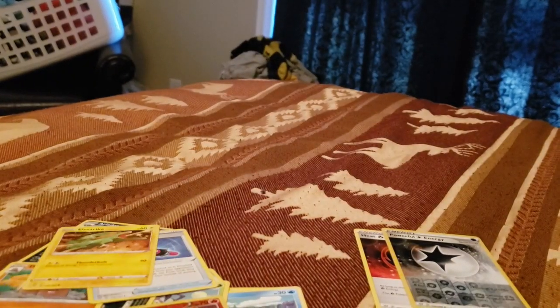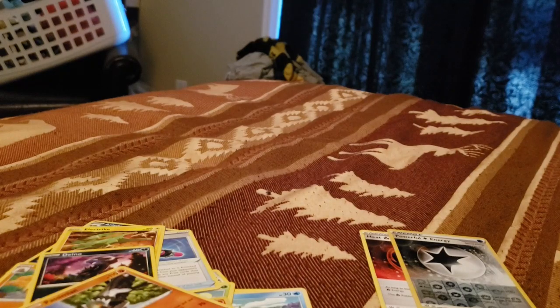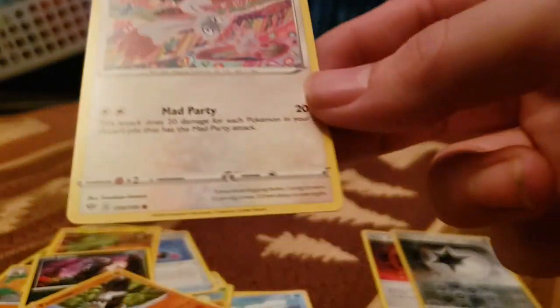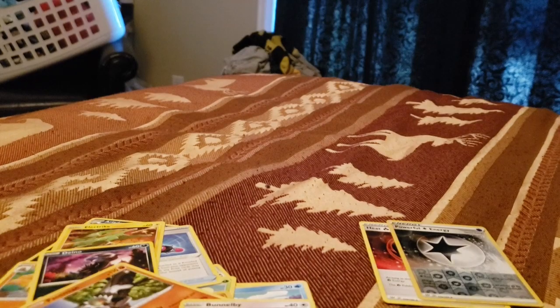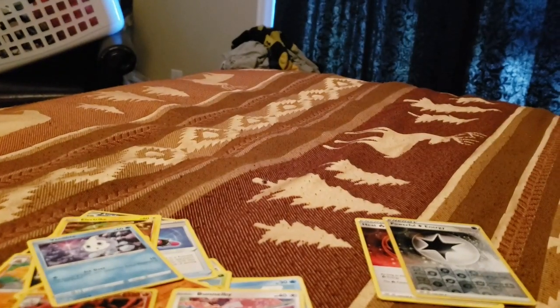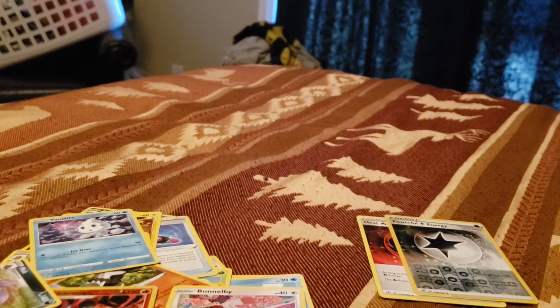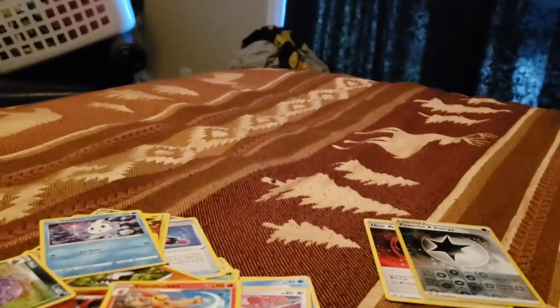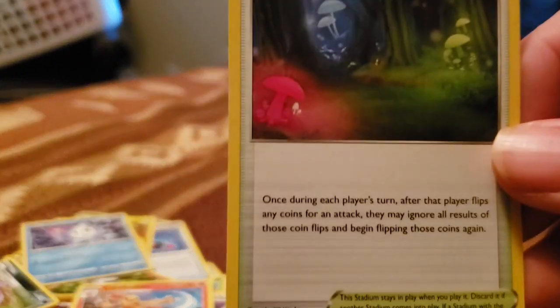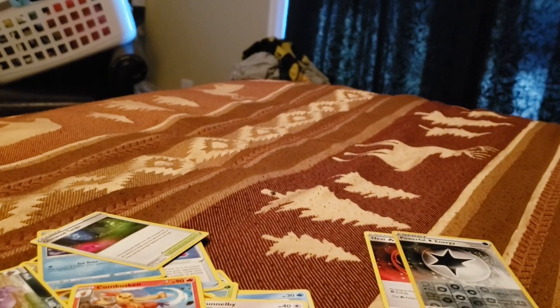We've got Electric Energy, Dino, another Passimian, Bunnelby — that's another Mad Party card — Vanillite, and we got the holo Volcarona, that's a cool one. Muk, Fire Energy. Poltegeist, which is another Mad Party card. We've got Combusken. And then the Glimwood Tangle — this one makes it so that if a Pokemon is asleep, you can flip the coins again if you choose to. So it's up to you.